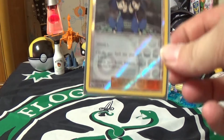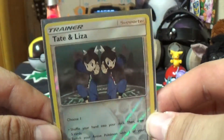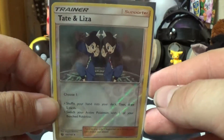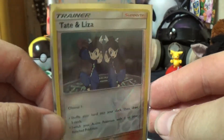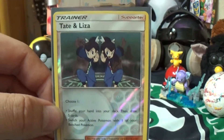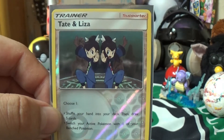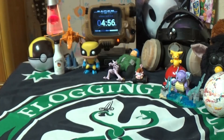Next up we've got another reverse holo trainer card — Tate and Liza reverse holo. I think I opened this one yesterday; the price has already changed a little since I looked it up. I get most of my prices from Troll and Toad. They seem to lowball a lot, so I always go with the lowball price — that way I could actually sell it for more if it's worth more.